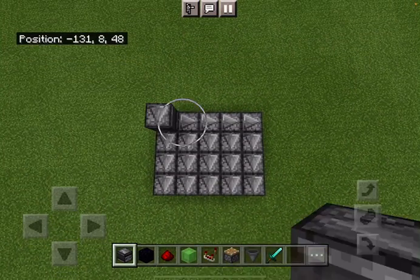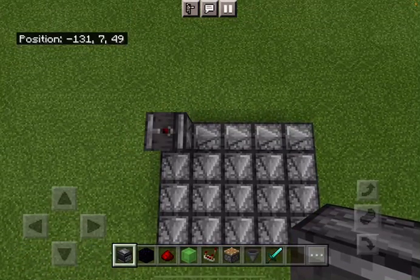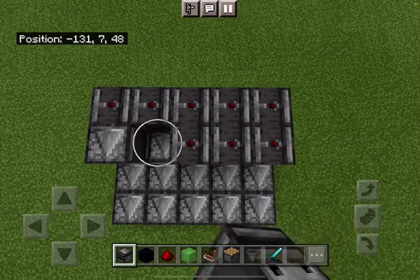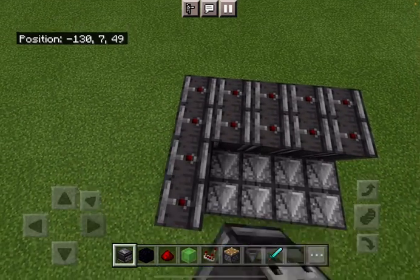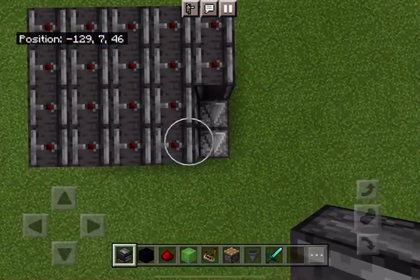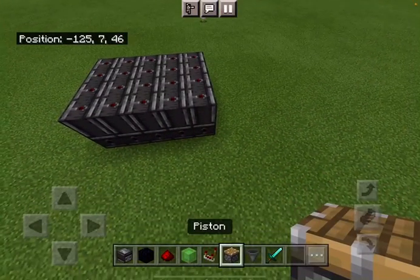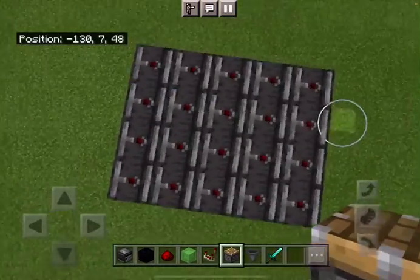Now you have to put observers on top to make them facing downwards. This red part, or this red button, is facing upwards, and we want the face part of it to face downwards, because it's going to detect the other observer. You might want to make this underground if you want, because it's going to get real stacked.